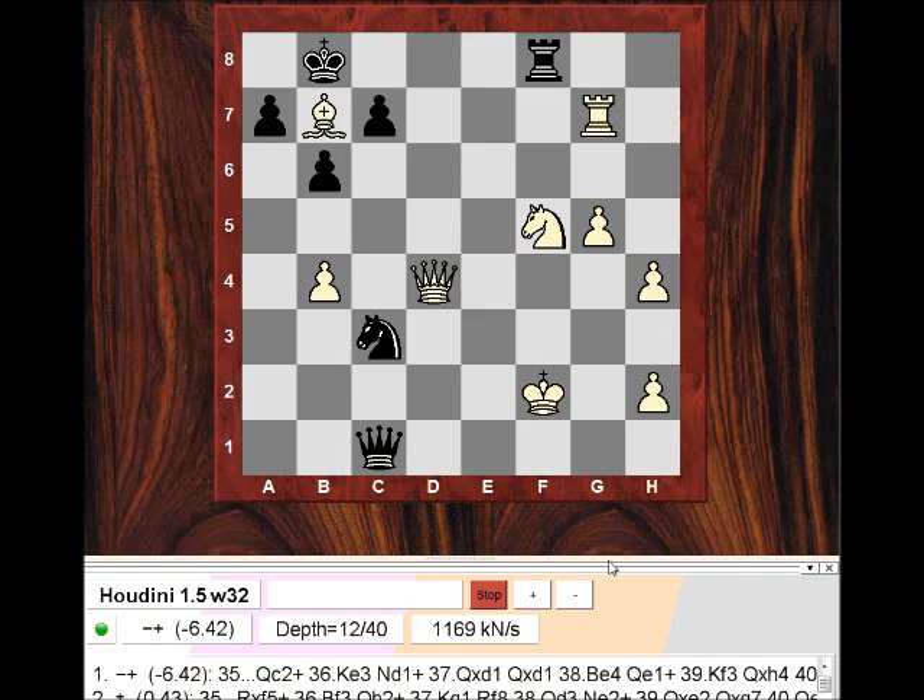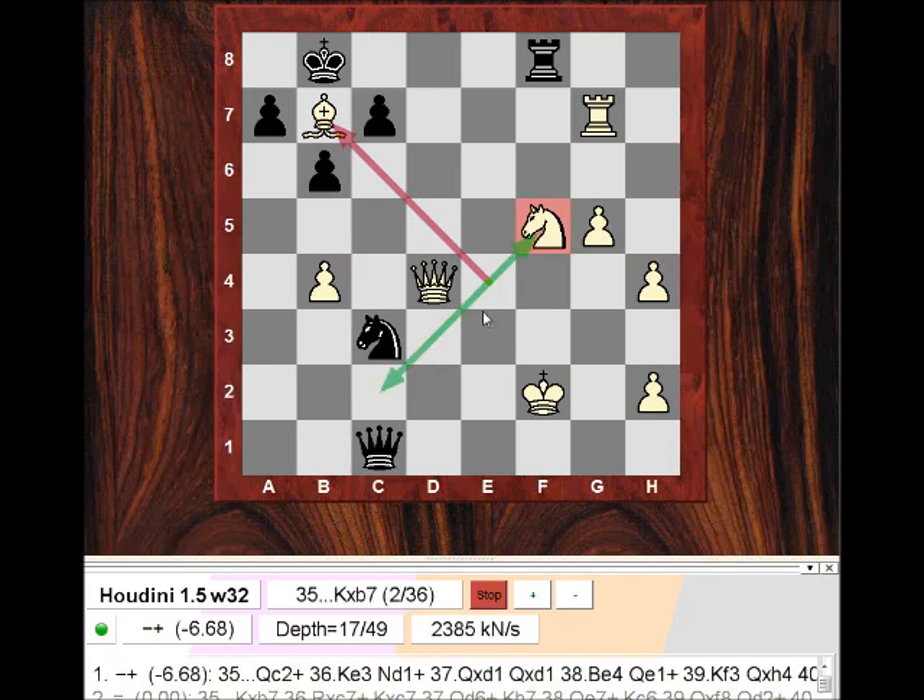Fischer now plays Bxb7. We can see that Bxb7 is loosening control of both f5 and c2 at the same time — so there are two ways of exploiting the weakness of the last move. I started developing this theory earlier today and still have a long way to go. Sometimes you think you're exploiting the weakness of the last move if you find just one way, but if you can discipline yourself to see two ways and compare and contrast them, it becomes much more powerful. Why is Rxf5 so much worse than Qc2 check here?